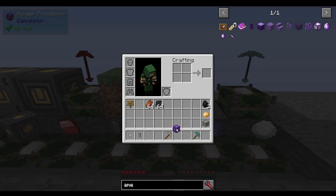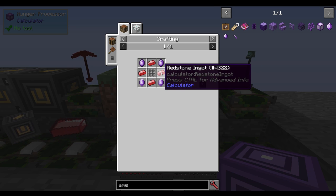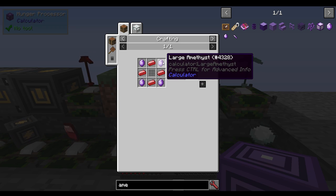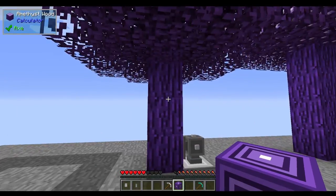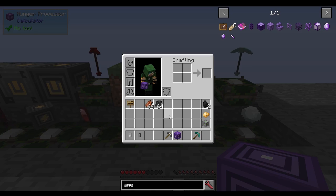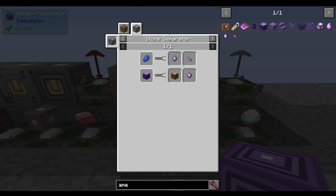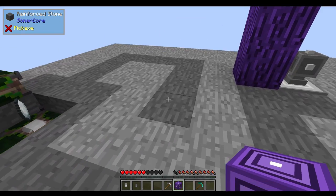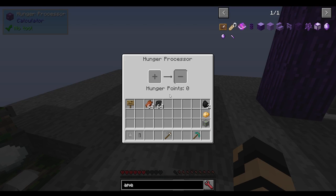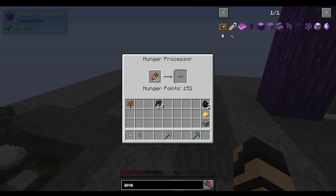We now have a hunger processor, which is made with redstone ingots, large amethyst, and advanced assemblies. Amethyst can be harvested from trees or obtained from lapis lazuli in a stone separator, which is very simple and straightforward. You place one of these down, access it, and you can put in just about anything that you can eat. It will turn them into hunger points.